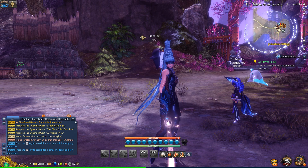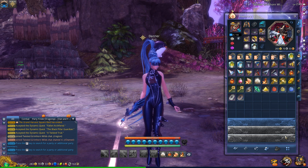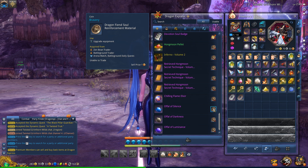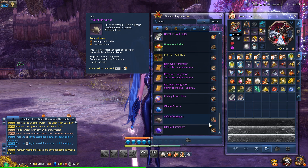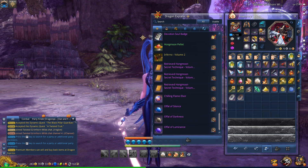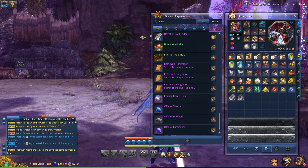There's also a new Hongmoon skill. To get it you need to get the Ophul of Silence, Ophul of Darkness, and Ophul of Luminescence. You can get them with Braveries - I think 600 Zen Beans - so you can get them through PvP. You can also get one from the new 24-man Twisted Grimhorn Wilds zone. I'm just not sure what skill it unlocks - you'll have to take a look at what skill it is for your particular class and see if it's actually worth putting in the effort to get it.